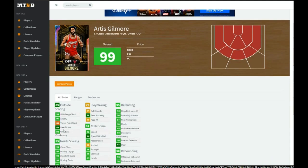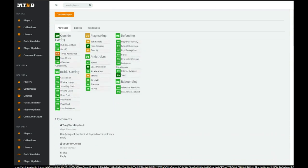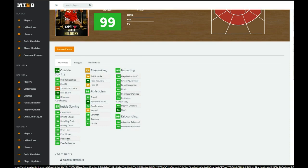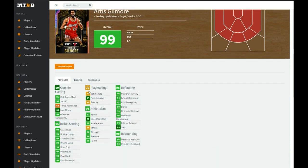He has a 95 mid-range, 68 three-pointer, 88 free throw, and amazing inside scoring — straight up dominance inside. Ball handle is a bit low but you can speed boost with him if you get the right boosts and floor general. He has 92 speed, 86 speed with ball, 92 acceleration, 98 strength, 98 stamina, 95 hustle, great defensive stats — 85 steal is a bit low but rebounds are just great.